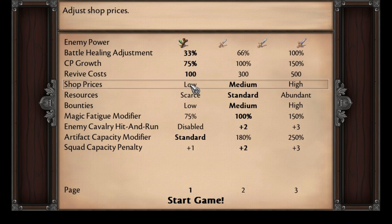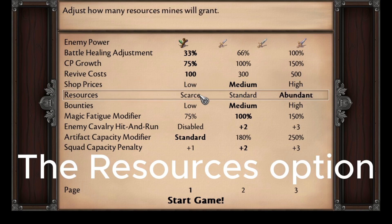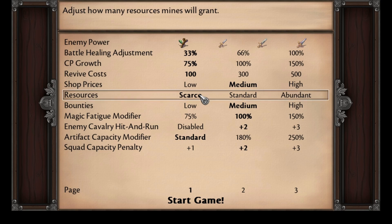Adjusting shop prices will mess with the in-game economy, so if you want a harder playthrough where you can't afford as much stuff, feel free to use this. The resource modifier either increases or decreases the amount of resources you'll get from mines, meaning that iron and gems will be significantly more scarce or more abundant, depending on what you set it to.